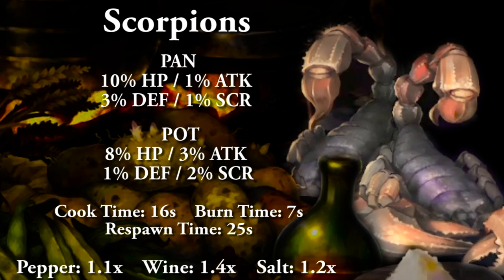Scorpions cooked in a pan: 10% HP, 1% attack, 3% defense, and 1% to score. Cooking in a pot: 8% HP, 3% attack, 1% defense, and 2% to score. Full cooking time 16 seconds, burn time 7 seconds, and respawn time 25 seconds. With spices: salt is 1.2x, wine is 1.4x, and pepper is 1.1x, capping out at 1.7.